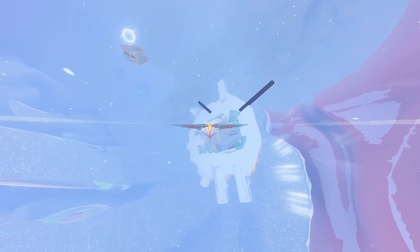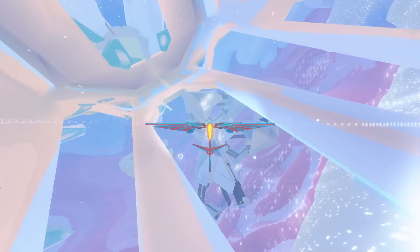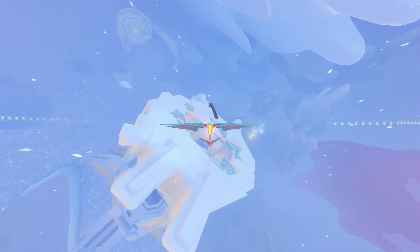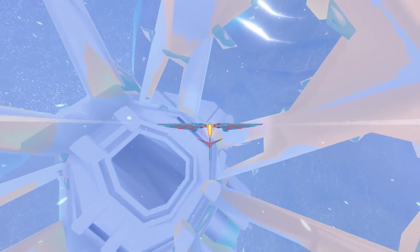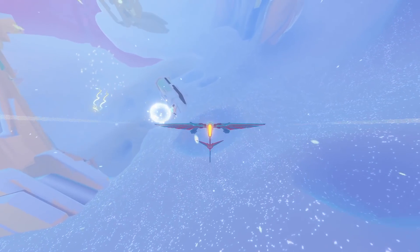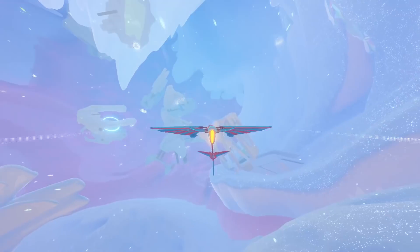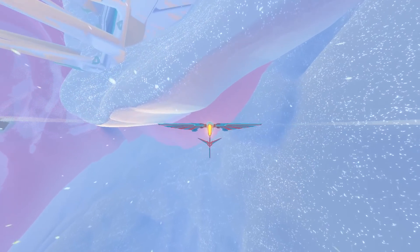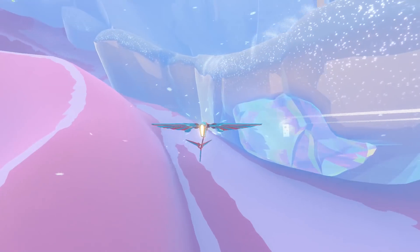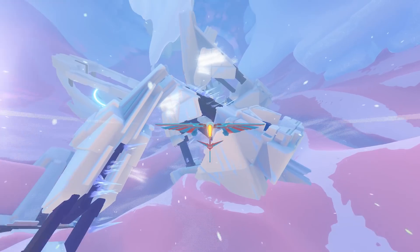Looks like there might have been multiple of those structures, but they have since crashed. This one can be entered — no, it can't, it just makes you think it can be entered. Makes you think it can be entered — can't be. I was hoping to find some wind here so we could actually snag some upgrades. Looks like this area is just kind of... there's an artifact here, but that ain't breakable, not even close.